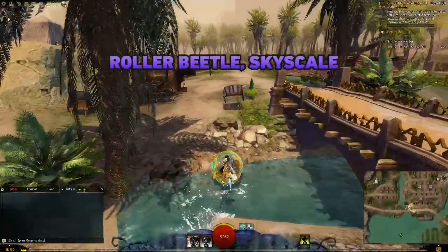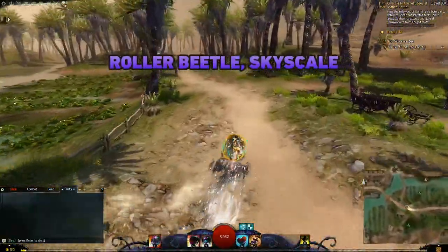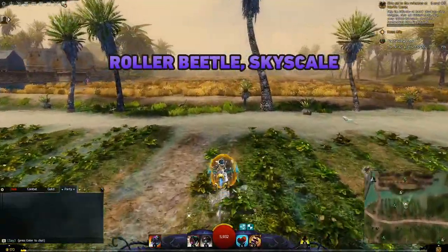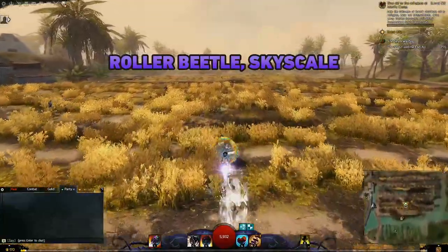The first mount introduced was the Roller Beetle in Episode 3, Long Live the Lich. You'll need to complete the mission Forearmed is Forewarned, then complete three separate collections: Beetle Juice, Beetle Saddle, and Beetle Feed. This mount lets you drift and do tricks while airborne.